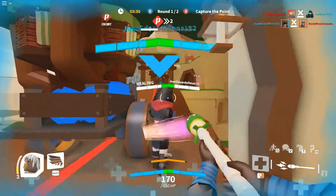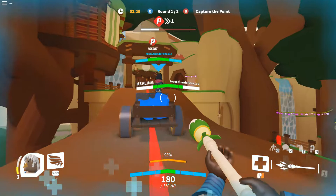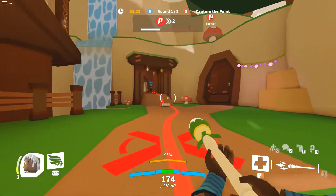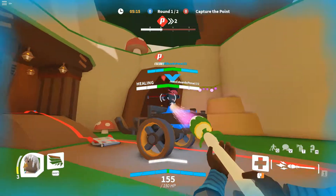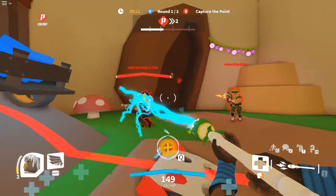It looks like you can overcharge stuff. Right click for this character will heal — you can see I'm giving my teammate extra health. Left click does damage, Shift makes me fly forward, and in the middle it says 99%, so I'm about to get my ultimate.